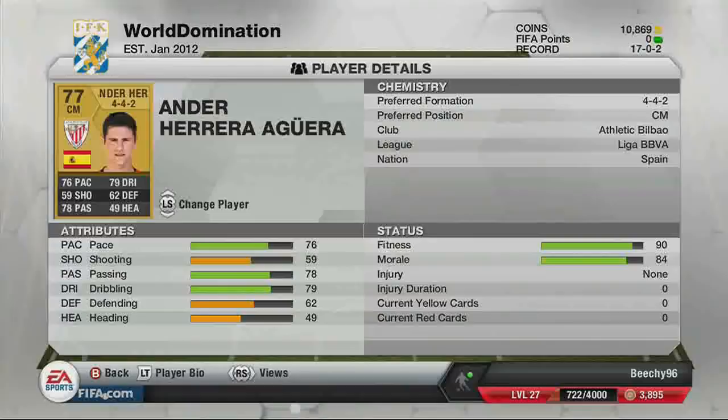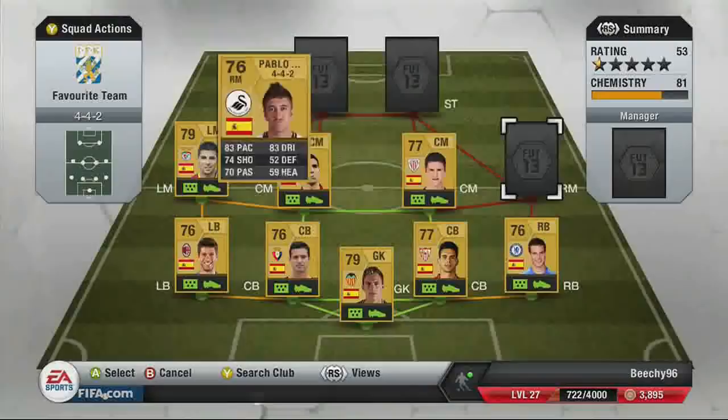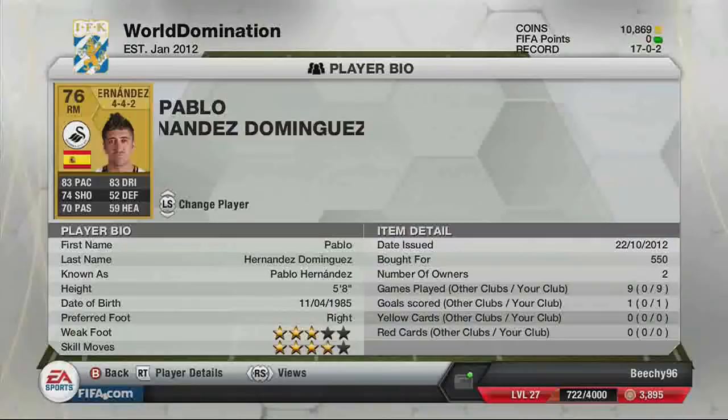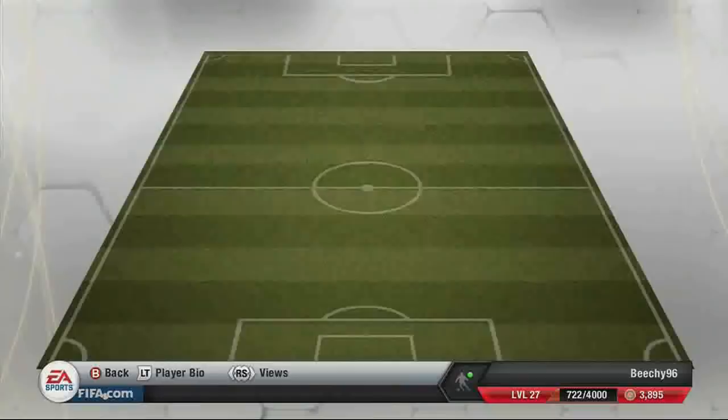Next is right midfielder Pablo Nanez, bought for 550 coins — four-star skill moves, three-star weak foot. He's got quick, good skill moves like much of this squad. His stats are 83 pace, 83 dribbling, and decent shooting. There are about four or five players with four-star skill moves across the squad, which is really helpful because I do like to use skills in gameplay.